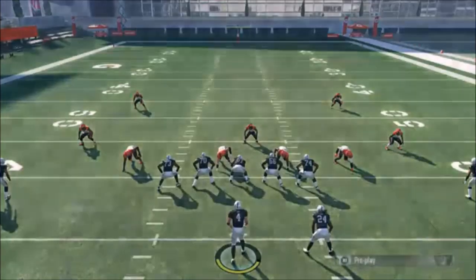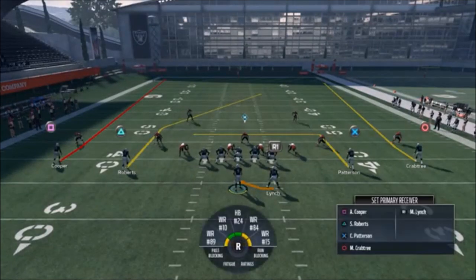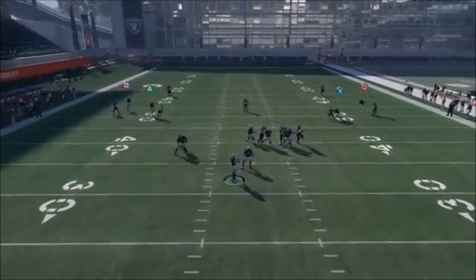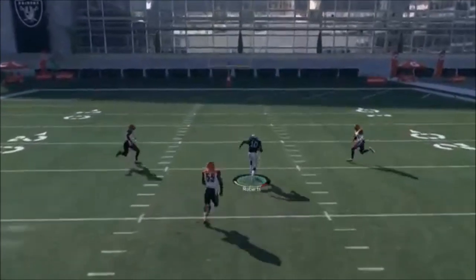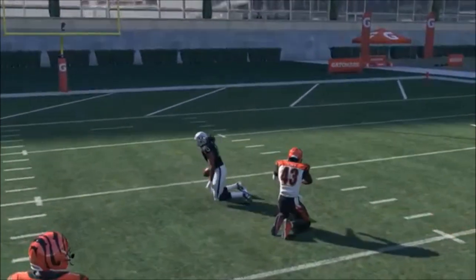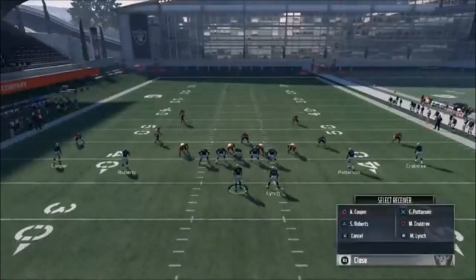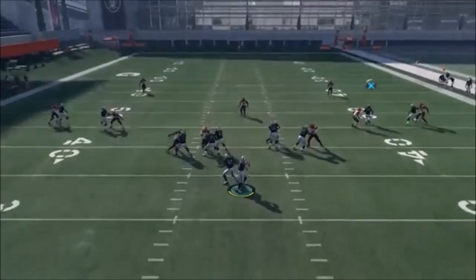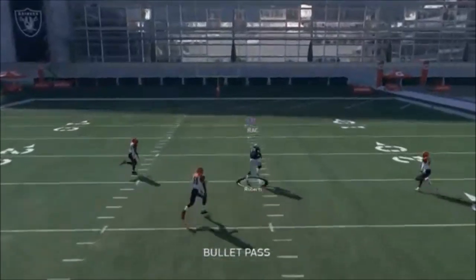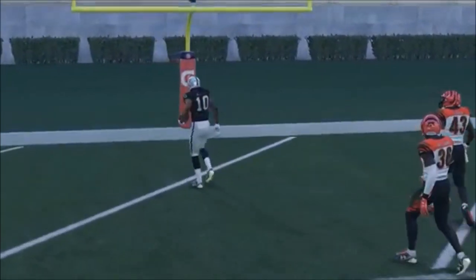If you wanted to do anything as far as an adjustment, you could put Cooper here and Crabtree here on these fades to kind of pull the coverage away, but I don't think it's necessary. There's a throwing window if I can catch and run that — he didn't get away with it that time. You can also put them on out routes and then smart route them. Really anything that just pulls those safeties apart is where it's at. The fade routes didn't work as well because they pulled them back, so the out routes worked better. We'll go ahead and move on to the cover three beater.